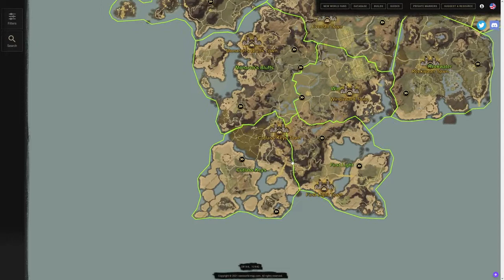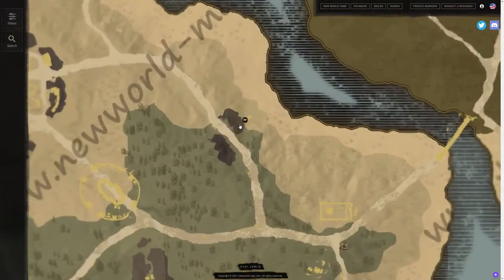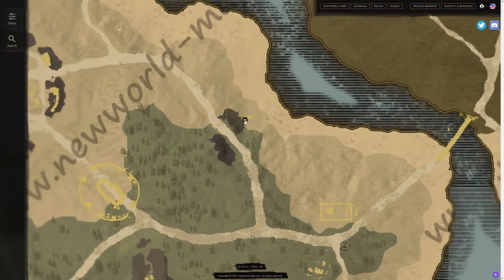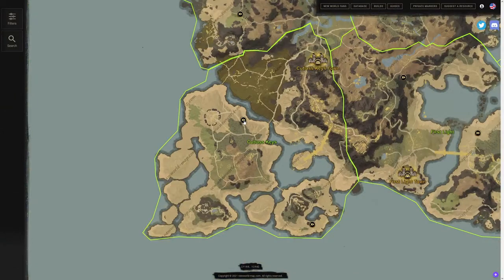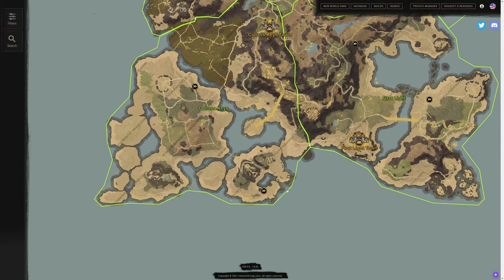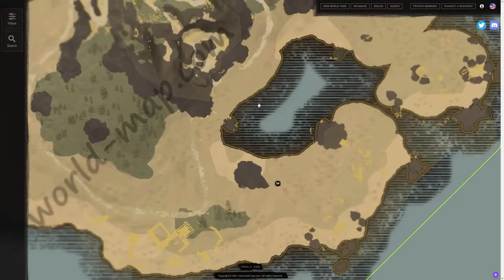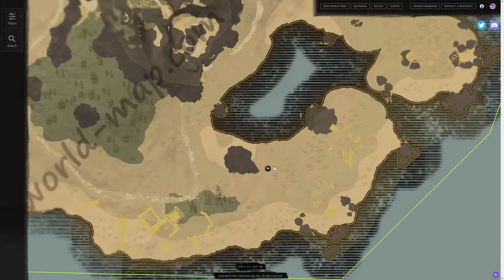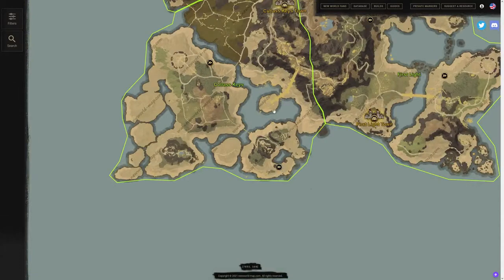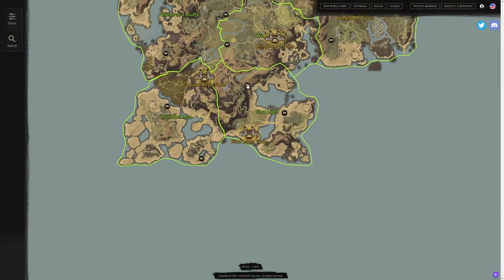Starting with Cutlass Keys, we have two actual locations for the spirit shrines. The first one is going to be located right on the northeast side of this rock. You can zoom in and out on newworld-map.com yourself to take a look at these spirit shrine locations. We also have one down in the bottom right, which will be very helpful for the zones when you have quests down there. Definitely pick these up while doing certain things, as a lot of quests will bring you to these areas.